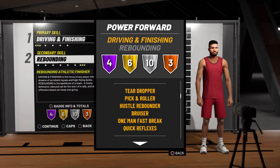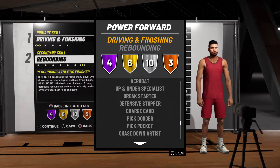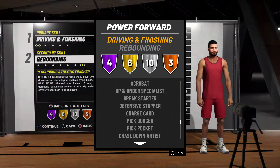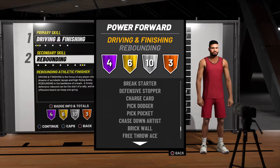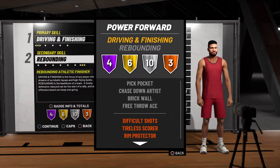You also get Acrobat, Up and Under Specialist, Break Starter, Defensive Stopper, Charge Card, Pick Dodger, Pick Pocket, Chase Down Artist, and Brick Wall and Free Throw Ace Silver. If you get fouled, you'll make the free throws — your free throws will be kind of high. Brick Wall is silver; I wish it could be gold, but you take what you can get. You get Difficult Shots, Taller Scorer, and Rim Protector Bronze. The only problem I have with this build is the Rim Protector being bronze, but you'll still be a better defender than the post scoring build you'll see later.